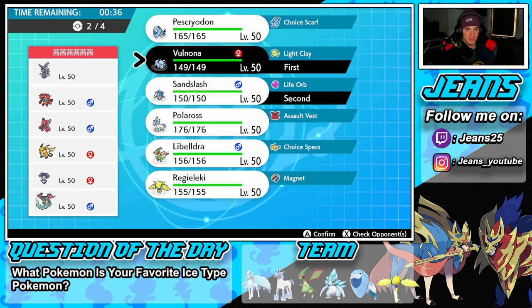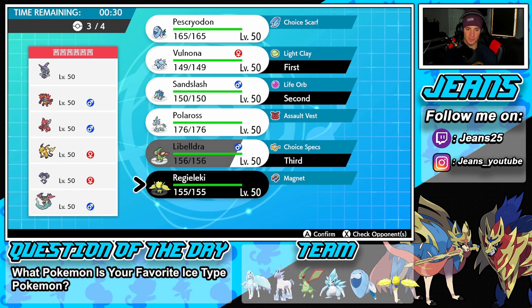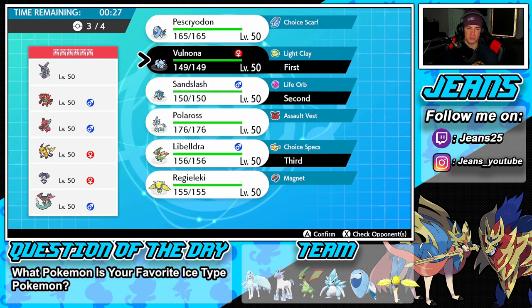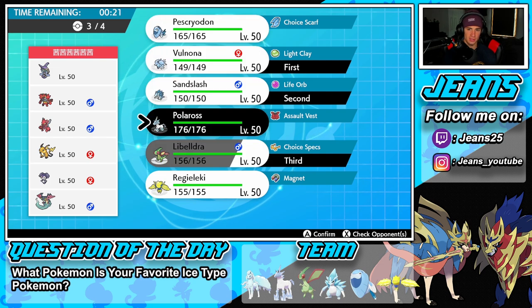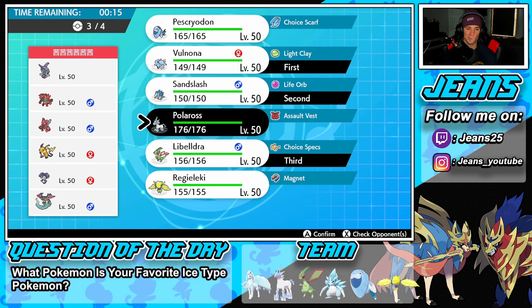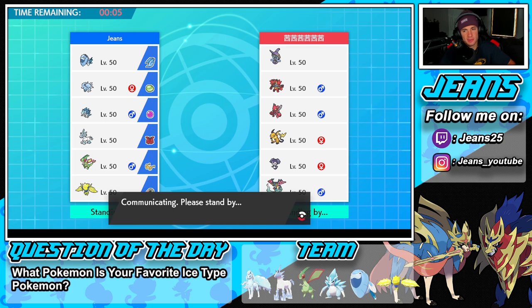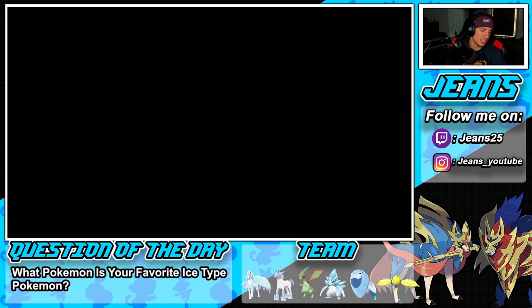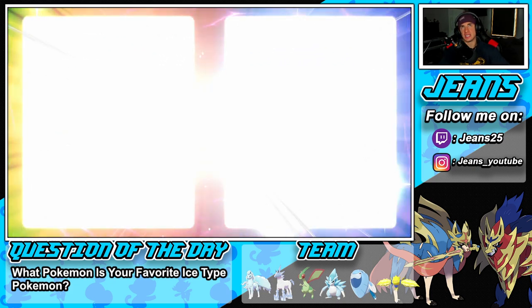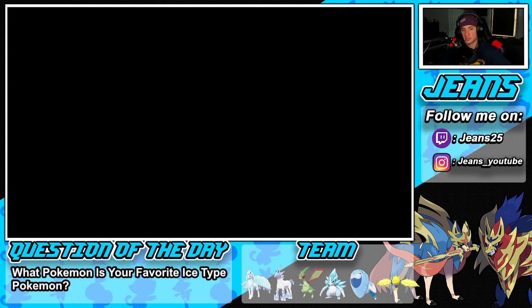I'm going in with these two. Even with an intimidate drop I think we should be fine. Let's bring Flygon in the back and then go all ice out. I'm going to rock out with Glastrier — I feel like Glastrier brings a lot more to the table. He could lead Indeedy and Dragapult, which could be scary, but the Aurora Veil could be big for us.